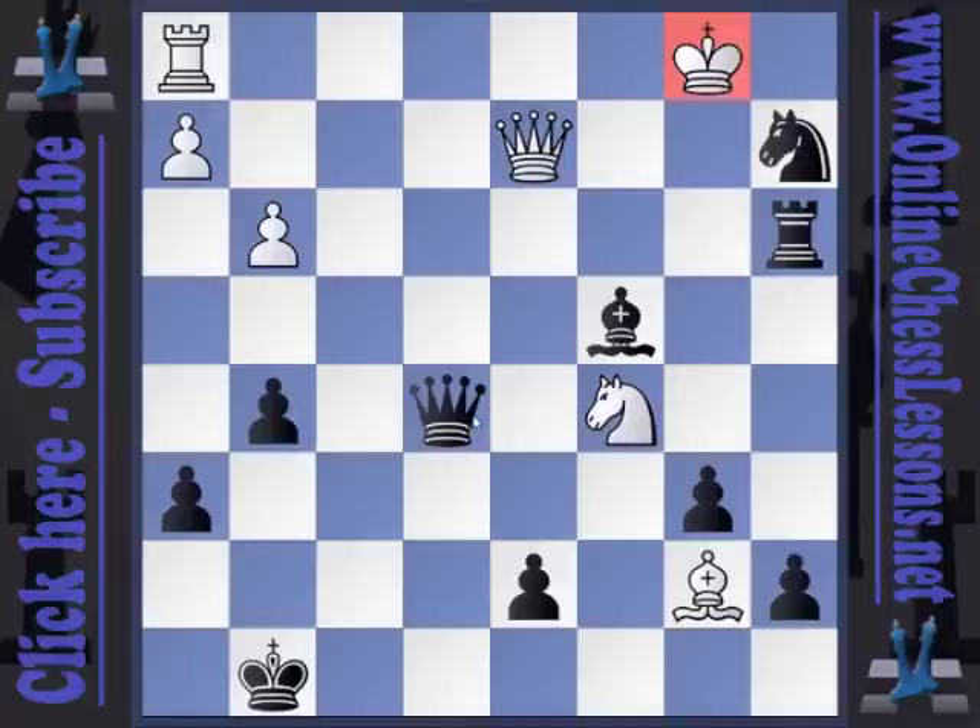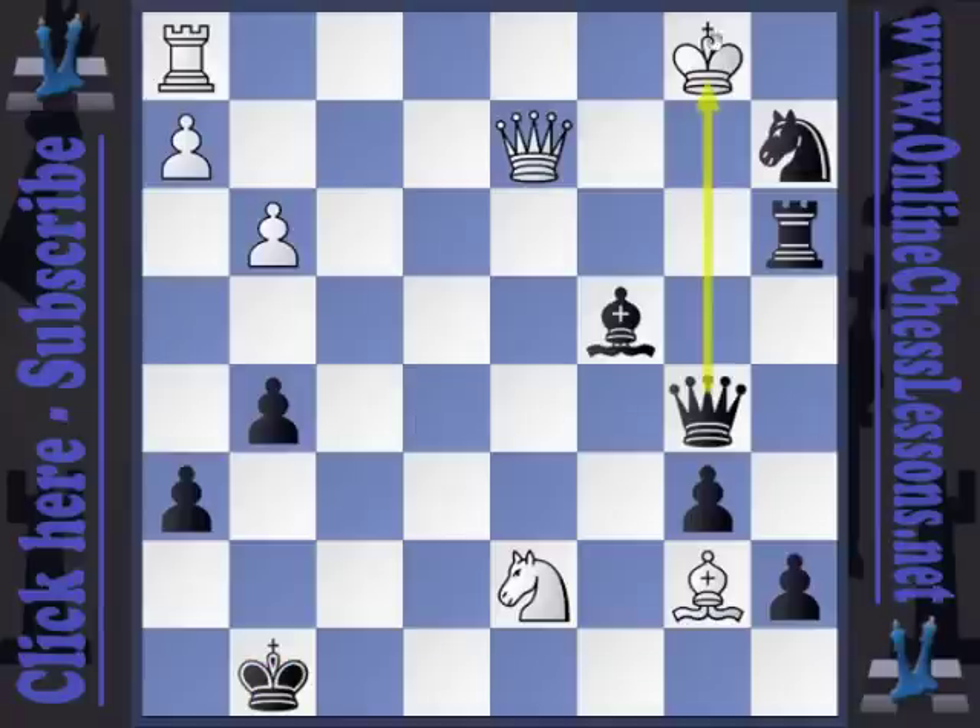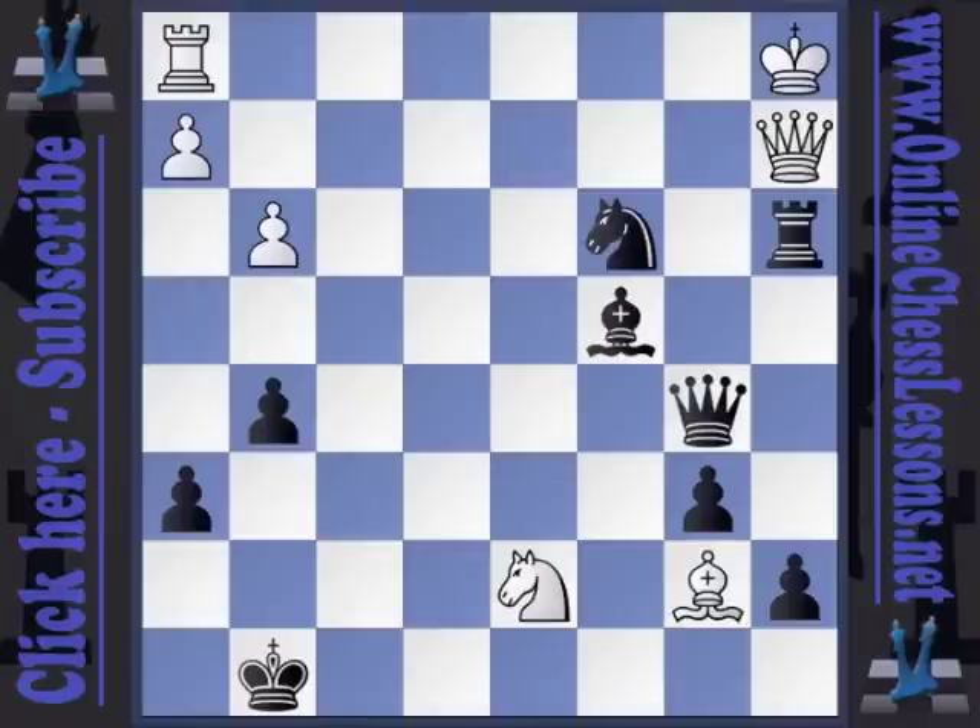This also threatens to simply capture this knight. White continued forward with knight takes d7, hoping to get at my king. But after queen b5 check, it's the white king that has problems. In the game, white interposed the queen, but of course after queen b5 check, king c2, queen b3 is mate. The only other alternative was king a1, but then knight c3, queen a2, rook a2 is mate.